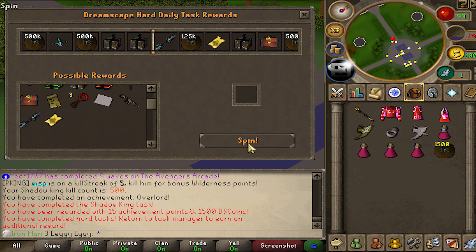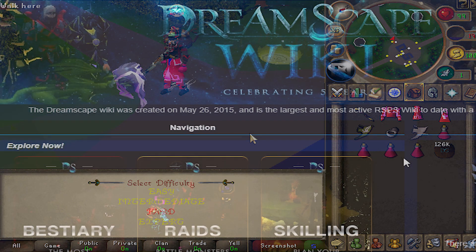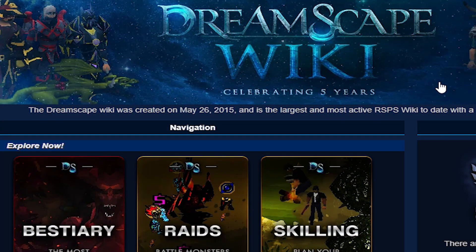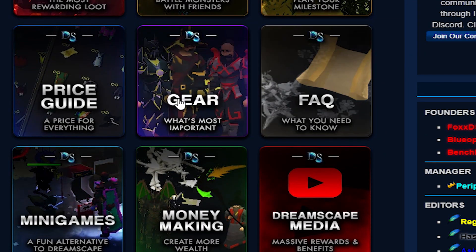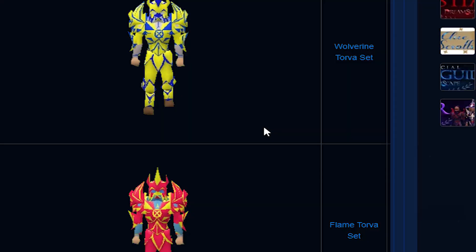I'm begging you - if I get a Kion staff, I'll actually shit my pants. I got 125k. Also guys, I'm not actually sure how this will look, but on the Dreamscape Wikipedia, link down below, you can actually go to gear and scroll down from here and see what your next upgrade is if you actually are confused.